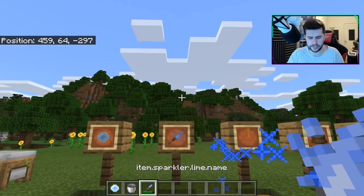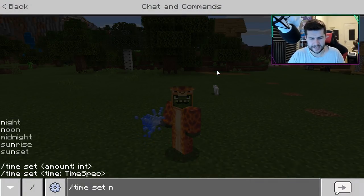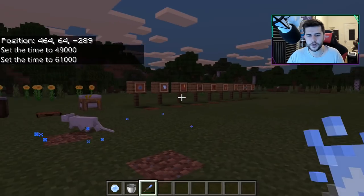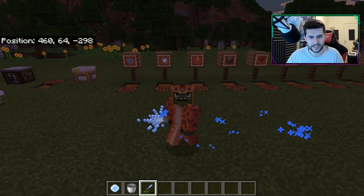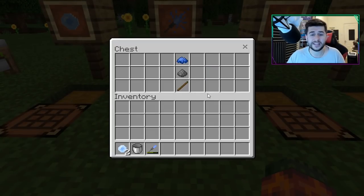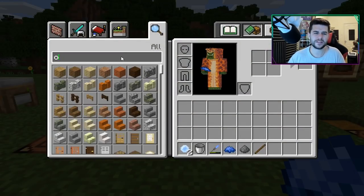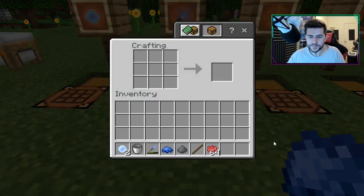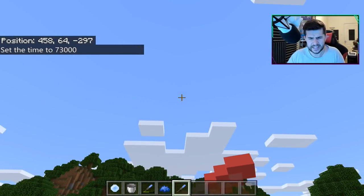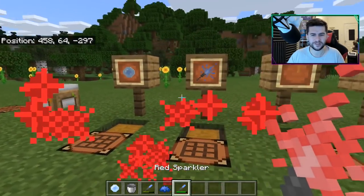Sparklers — there are multiple different colors. To craft a sparkler, you need a stick, a gunpowder, and a dye — the dye can be anything you want. Red's my favorite, so if we type in red and grab the red dye, put it in the crafting table with stick and gunpowder, you end up with this. You kind of weirdly eat it and then it's activated. Note to self: don't eat sparklers in real life.